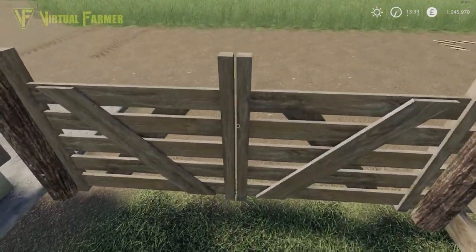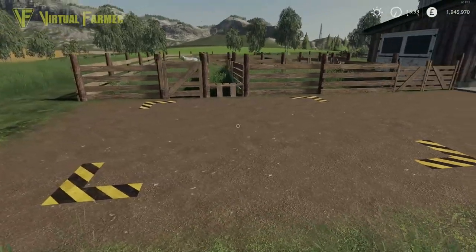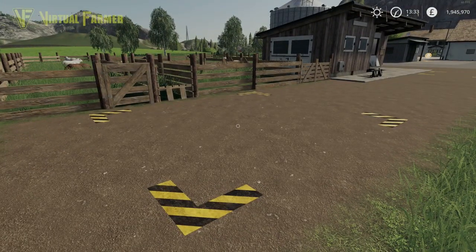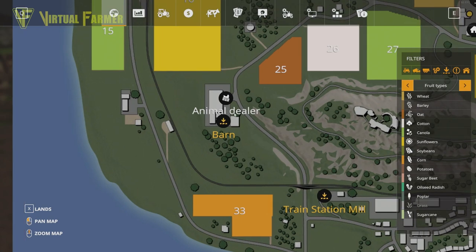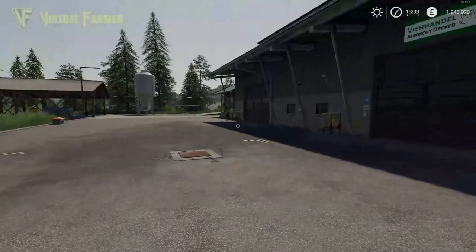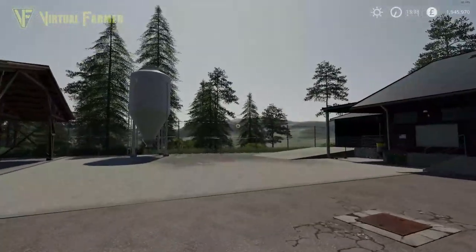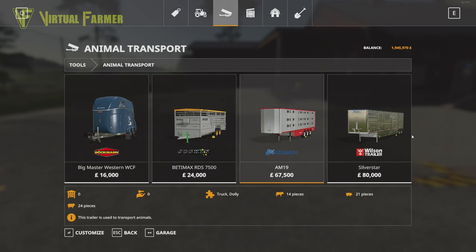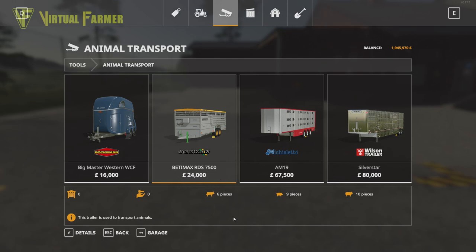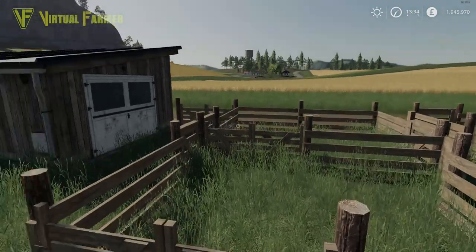There are two ways to purchase sheep in Farming Simulator 19. One is from the Animal Dealer - in our case it's over here. You can bring an animal trailer, which costs about 24,000 for the cheapest option under Animal Transport. Any of these three trailers can be used.